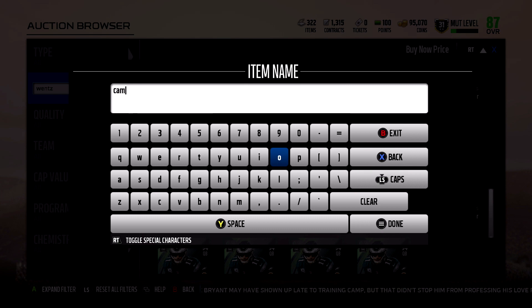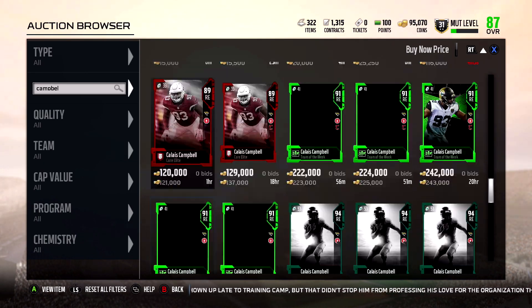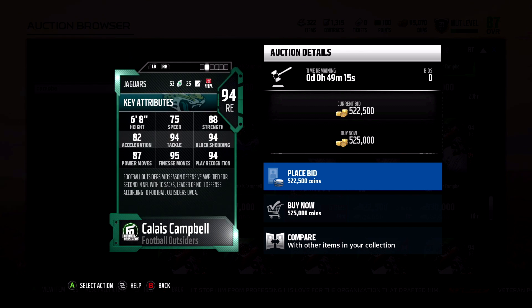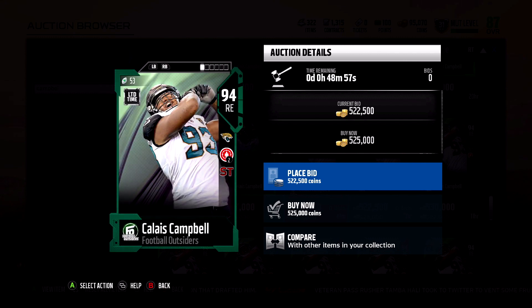The next new card is Calais Campbell — he's been killing it for the Jaguars. Their defense in fantasy and in real life is just really good. He's 525,000 coins, not too bad. He gives blanket coverage, plus two secure tackler. His stats: 75 speed, 88 strength, 82 acceleration, 94 tackle, 94 block shedding, 87 power move, 95 finesse move, and 94 play recognition. He might be on my budget — let me know in the comments if you want to see gameplay with him, he looks like a beast.